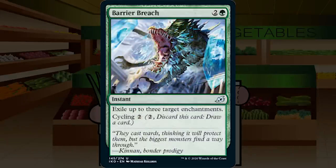Barrier Breach is 2G instant at uncommon — exile up to three target enchantments, with cycling for two. This is clearly constructed enchantment hate following the enchantment set. In limited, you're typically only hitting one enchantment anyway, like a Pacifism or Capture Sphere, and I don't care much about the others. It's sideboard only, and even then it's not amazing. Cycling is nice, but the red one that kills flyers is far more relevant since flyers are more common. D+, leave it in the sideboard.